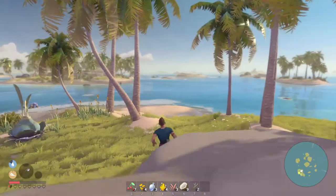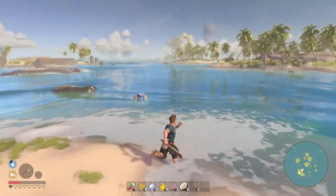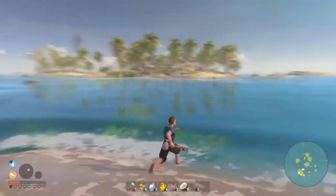Apart from the titans, there are other threats in the world such as crabs, elementals, thieves, and even wildlife that can sometimes be very annoying.